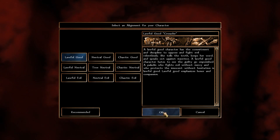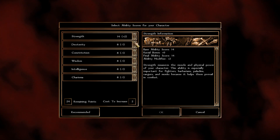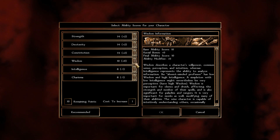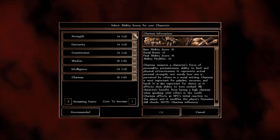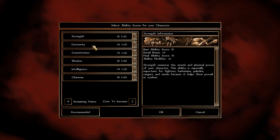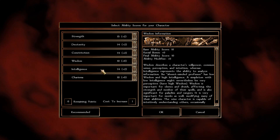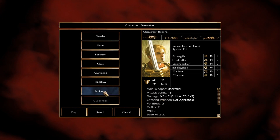For ability scores, our main focus is Strength — this is going to be a very high Strength build. Dexterity, Constitution, and Intelligence we're setting exactly at 14. Wisdom and Charisma at 10. So the starting stats are: 15 Strength, 14 Dex, 14 Constitution, 14 Intelligence, 10 Wisdom, and 10 Charisma.